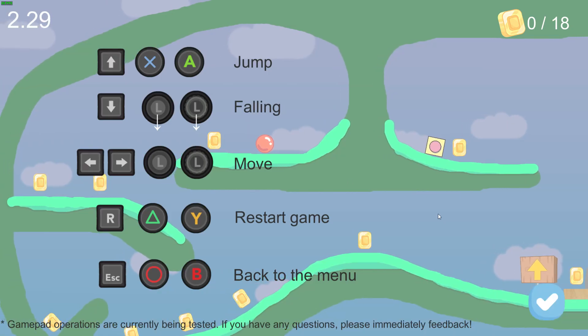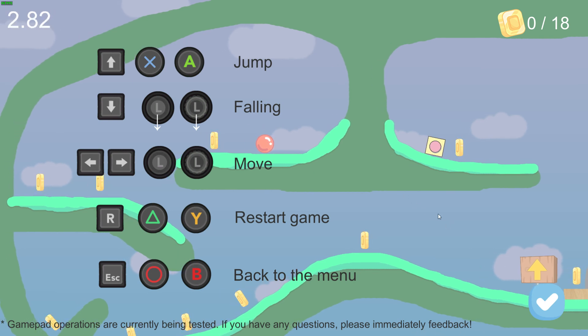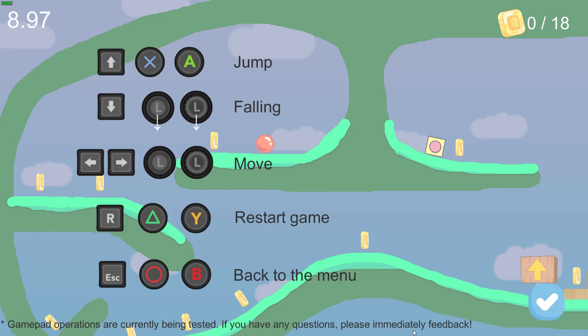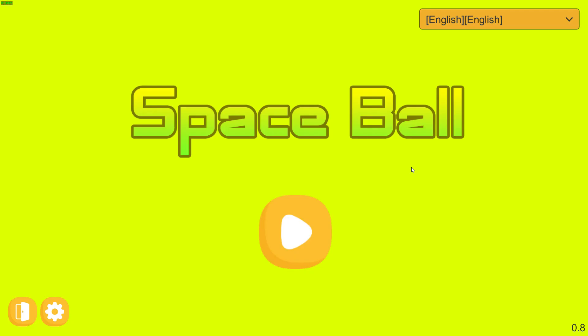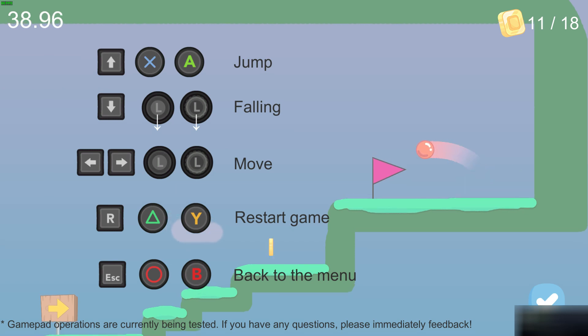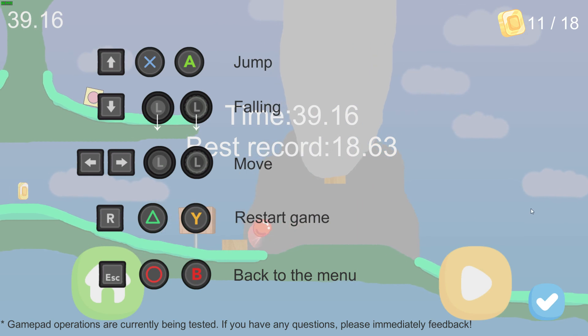You're also shown an information screen which lays out all of the controls for both keyboard and controllers. I chose to play with keyboard since controllers aren't supported in the game menus. I tried closing the info screen with the escape key, and was brought straight back to the main menu, so I ended up playing the first level with the information screen visible the entire time. I finally noticed there's a little blue button to close the screen after completing the first stage, but the damage had already been done.